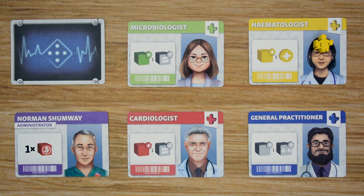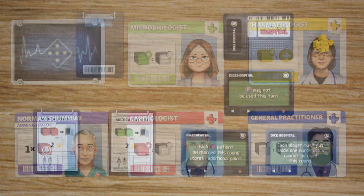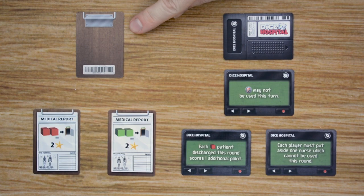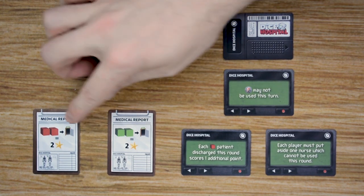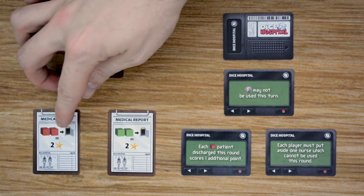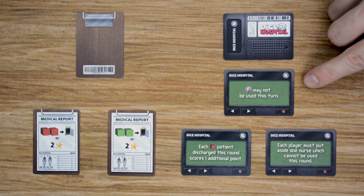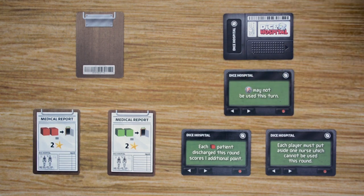We also have hospital administrators. Each player receives one at the beginning of the game, and each one provides some sort of condition or benefit for that player. For example, this one will stop one of your red neglected patients from deteriorating this round. The other two decks are optional. The first are the medical report cards, used only in solo mode, providing conditions for discharging patients and a way to get victory points. Then we have the event cards, also optional — at the beginning of each round you draw a new one and resolve its effect. Some are positive, some negative.